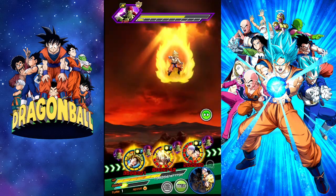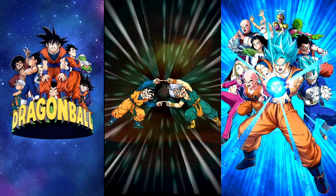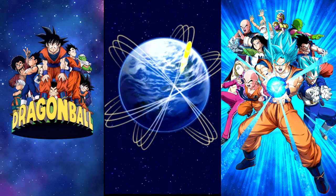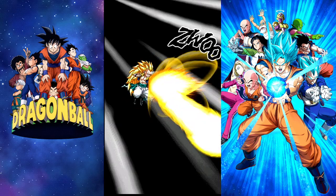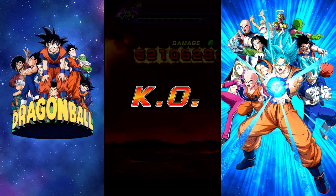He changes TEQ ki spheres to rainbow ki spheres when there is another Space Traveling Warrior category ally attacking in the same turn, plus an additional attack and defense plus 50 with 5 or more ki spheres obtained.